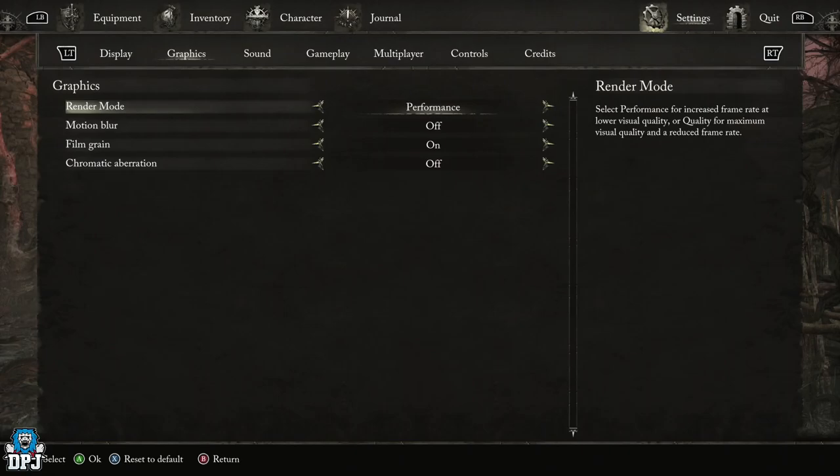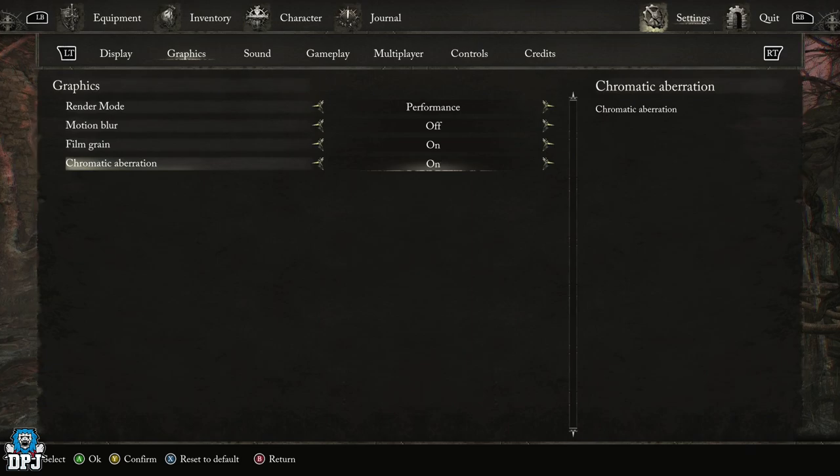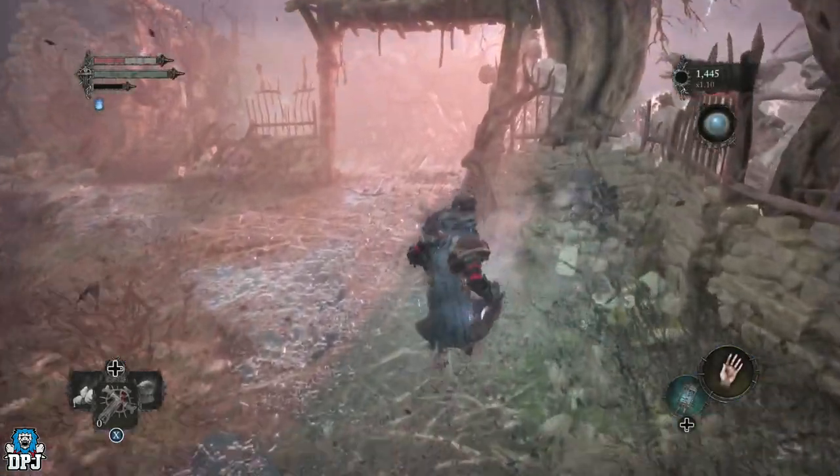Now motion blur — this for me is best always turned off. Film grain, believe it or not, kinda looks better in performance mode. This isn't something I usually have turned on, but I kind of think with this game and the stunning visuals you want to see, it weirdly seems to help in most cases. Chromatic aberration I turned off instantly. This only seemed to me like it was adding to that blur effect, especially around the size of my screen, and it's not nice to look at whatsoever — so this for me is definitely a no go.